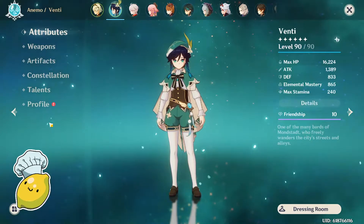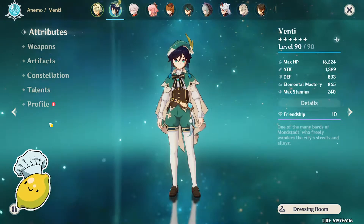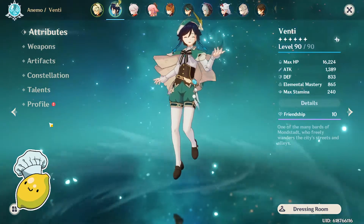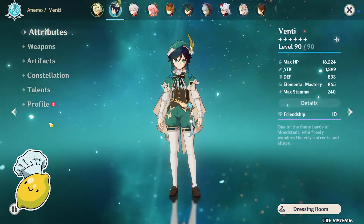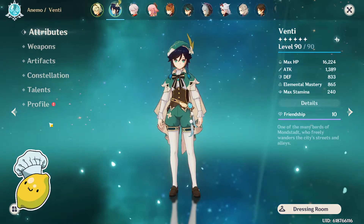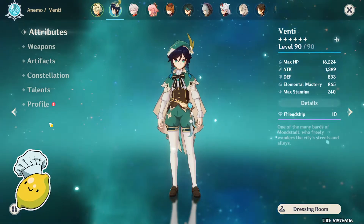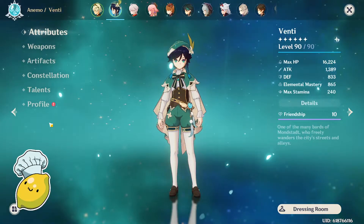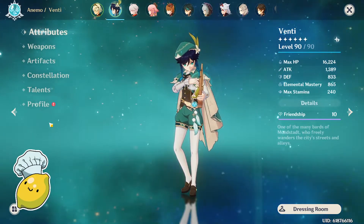Now that we're done with the guide showcase, let me dive back into Venti and what I recommend. I really like the full Elemental Mastery build — I think it's better and easier to build because you don't need to worry about high crits. Since Swirl cannot crit, you can just run full EM with some recharge and attack percentage on your substats and get the most benefit from Swirl damage.